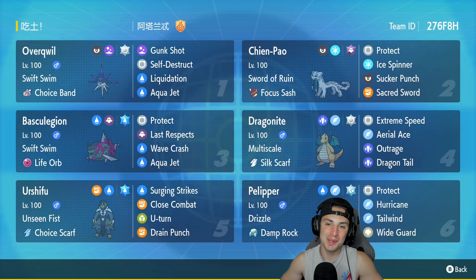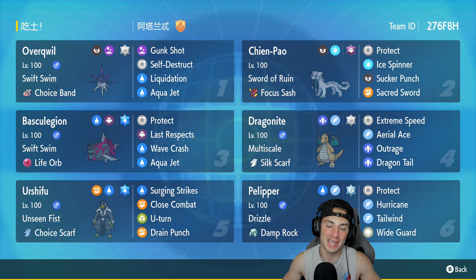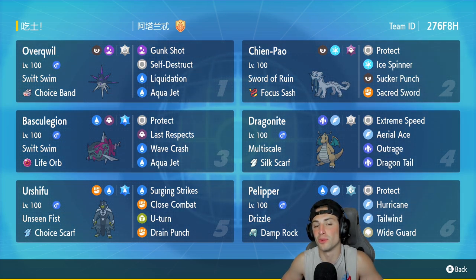What's going on YouTube, Jeans here back again bringing you guys some more content for Pokemon Scarlet and Pokemon Violet. In today's video we're carrying on with our Regulation D content but this time using Overquill and Basculation — Swift Swim rain team. If you enjoy the content make sure you support me by leaving a like, and if you're not subscribed click that big red subscribe button. We're about a week away from the rank ladder dropping for Regulation D, super excited for that.